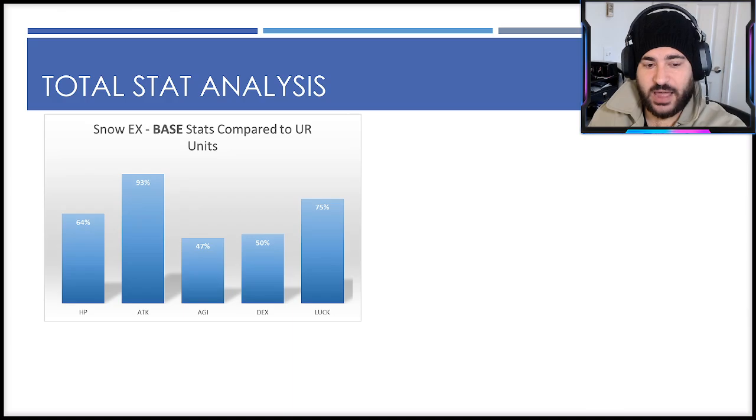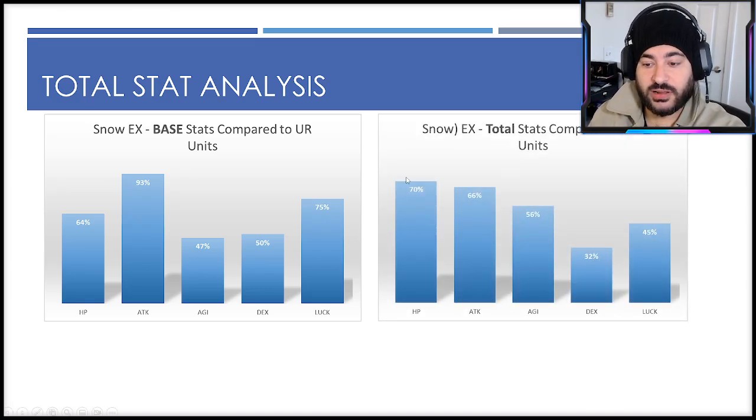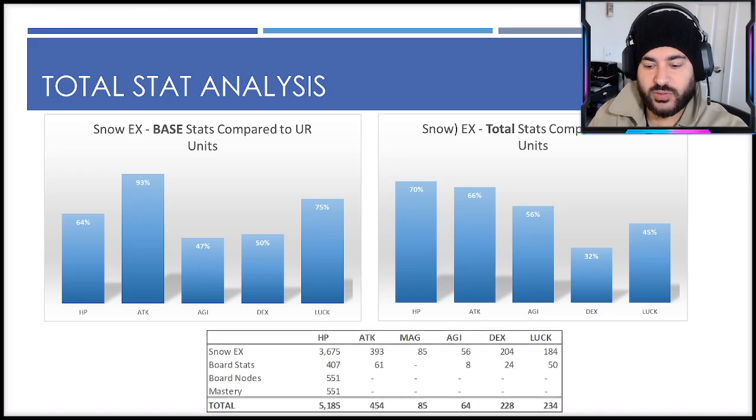When we talk about the reconciliation from base stats to total stats — base stat wise, this is where he compares relative to other UR units. Strengths are definitely that attack stat, skewing higher on HP and luck as well. When you include the board nodes and mastery, he gets significantly bulkier on the HP side but does start to lose some ground in total attack stat compared to other DPS — still incredibly great for a tank.